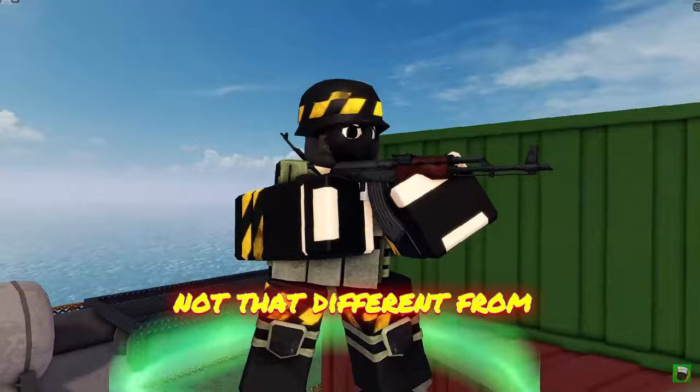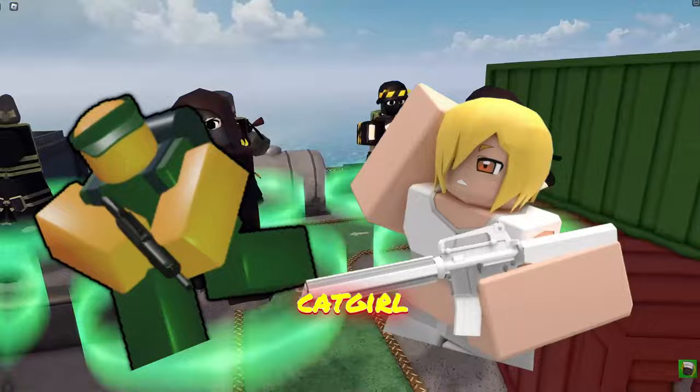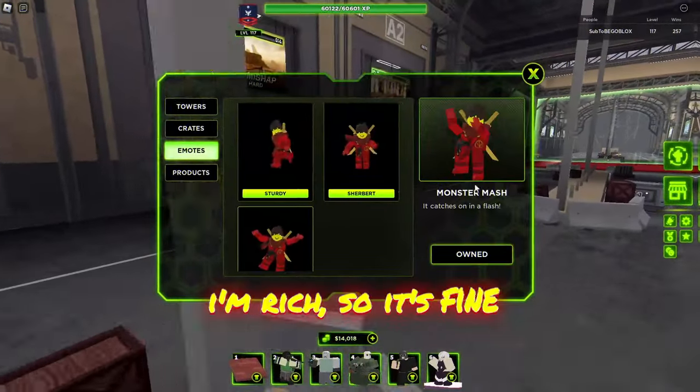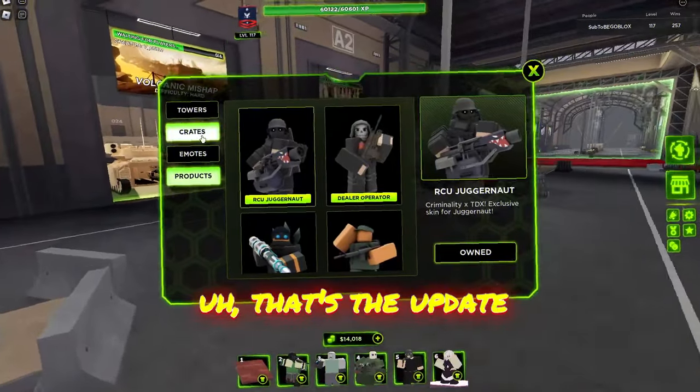There's the operator — he looks pretty standard, not that different from the default. I would rather use something like Tower Battles. So that's the update: you can walk with emotes, the emotes don't cost that much — actually they kind of do but I'm rich, well not really — but anyway, that's the update.